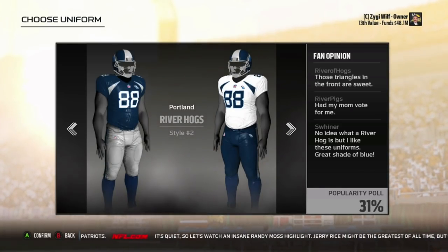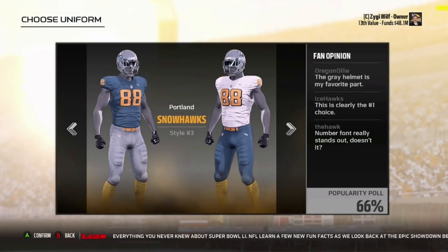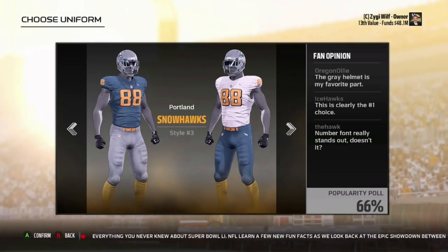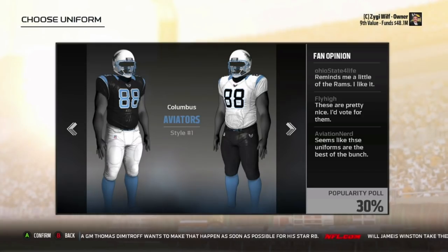Portland didn't have many good options, but Riverhawks is probably the best. Snowhawks — I don't like the color scheme at all. This full gray coming up on Style 2... yeah, never mind. I don't even think I dig the Snowhawks at all. That was kind of a whack color scheme.